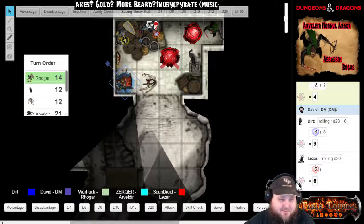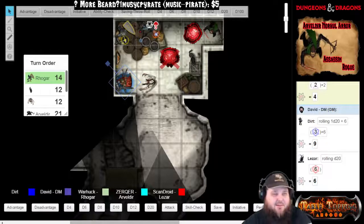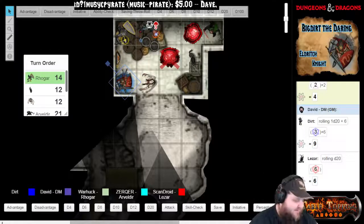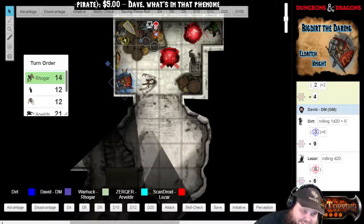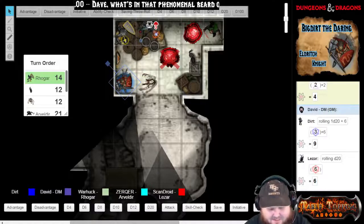Rogar, you're up now. What are you doing, man? You jumping over those barrels? Rogar's going to go ahead and cast — I'm staying where I'm at. Sacred Flame on the Nothic.